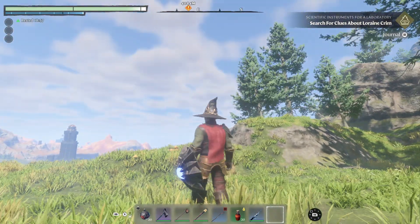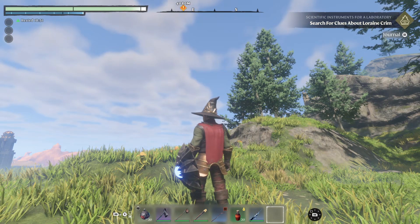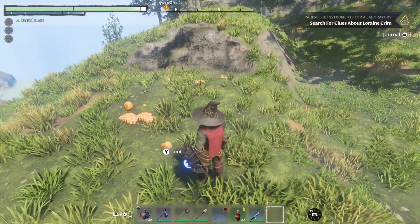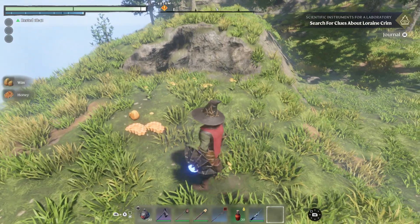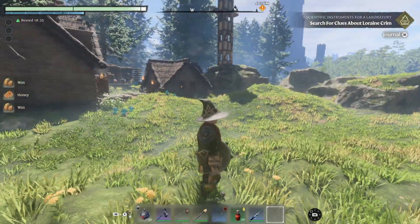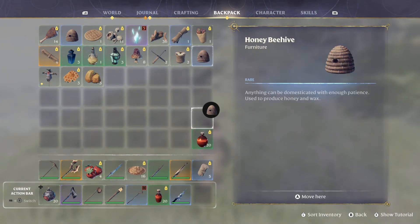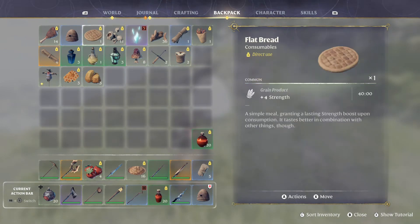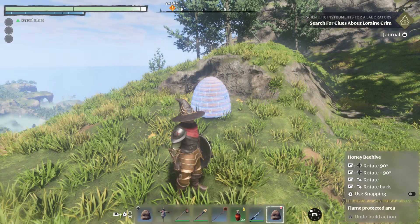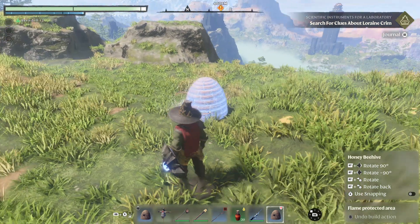Over here there's a tree, and in the tree there's a beehive, but only the beehive spawns and then it falls. So on the ground all the time there's honey and wax - I never have to worry about it ever again. I'm thinking we put a couple beehives over here and decorate it with the scarecrow. But I don't want to ruin my spawn point, so maybe here.